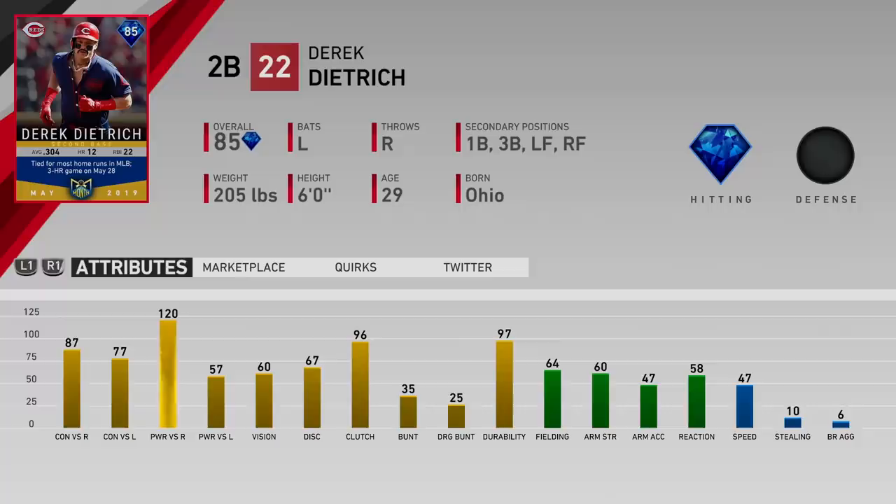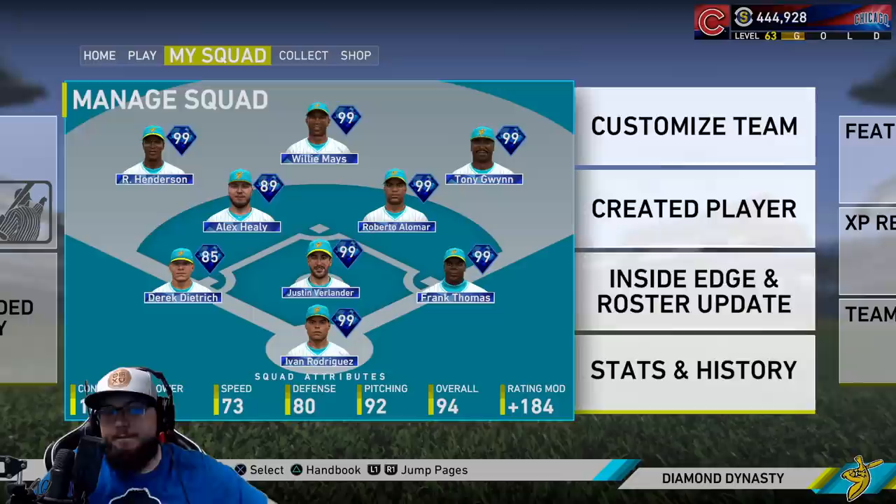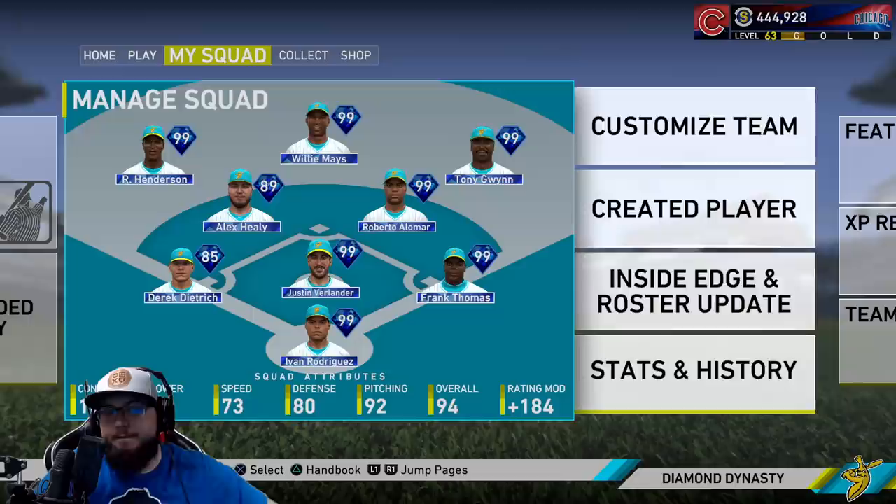His righty stats are sick: 87 contact, 120 power. For lefties though, he only has 77 contact, 57 power, 60 vision — so if we face a lefty it's gonna be bad. We're hoping we face a right-handed pitcher in this game. He has 64 fielding, 60 arm, so at third he will be a little weak. He has 47 speed as well. Second base shouldn't be too bad, but on the corners he might struggle. This guy can only hit righties, so you definitely need to platoon him.